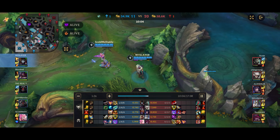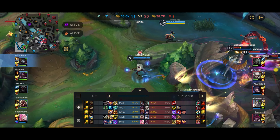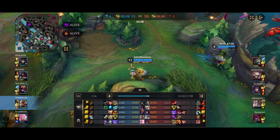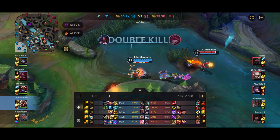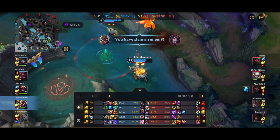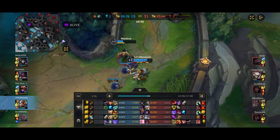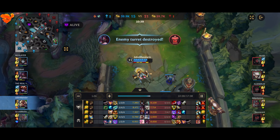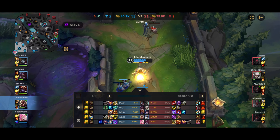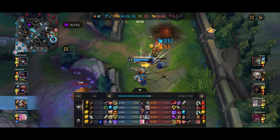The enemy team is possibly going for dragon, and they are. My team tries to poke them out while they do dragon. A really nice Seraphine poke, and Jhin ults to try to pick up some kills. I'm just going to stay back — nothing interesting about me walking to the dragon pit. I try to secure the dragon, and I get the dragon as well as a kill on the Ahri. The important part is the infernal dragon steal. My team now has the two most important dragons — the infernal and the ocean dragon.